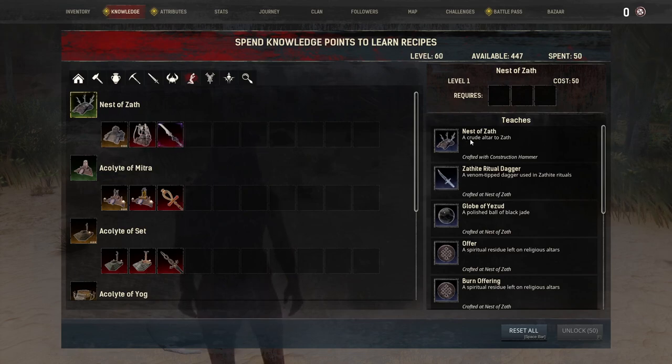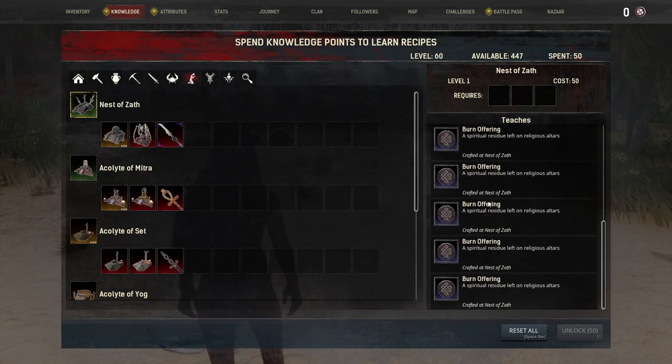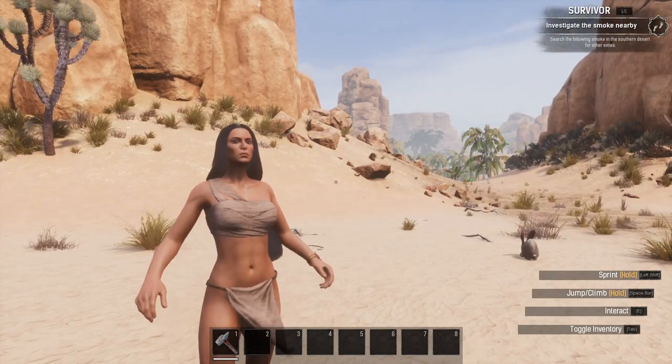From there, we're then able to build all these recipes for Zath. As you can see here, we have the dagger, the nest, and the globe, and of course the offerings that we can use to call in Zath as a playable character. That is it — it is as simple as that.